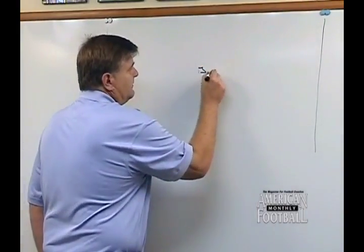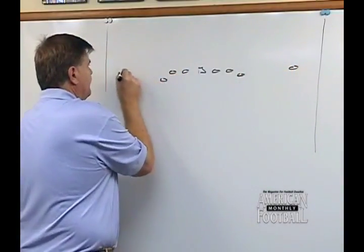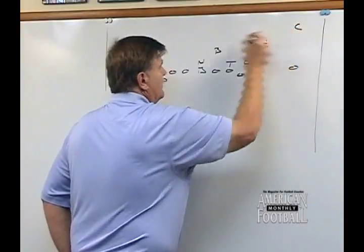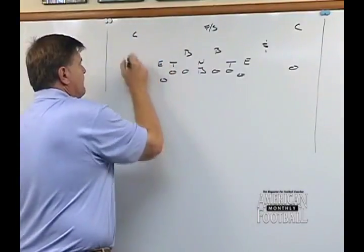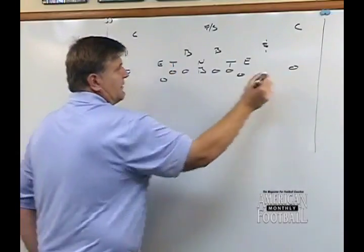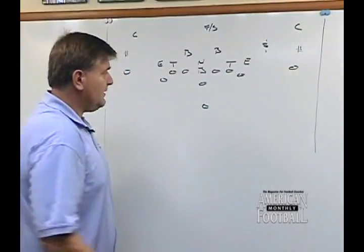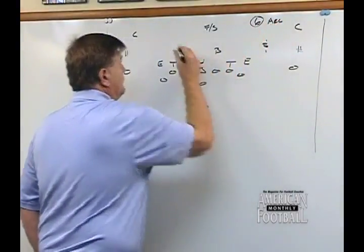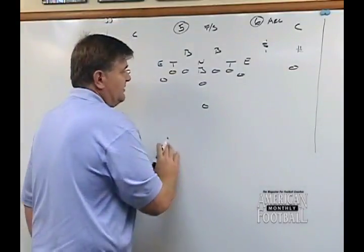Earlier I talked about a six-man side and a five-man side. I'm going to draw it up again for you. I'll draw just a base 50 defense, cover three. Our wide receivers — I'd like to have them, with the ball in the middle of the field, lined up out there on the numbers. This is the six-man side, so you'd have to run an arc scheme over here. This is the five-man side, which you can run a load scheme or a five scheme, which some people refer to in option terms.